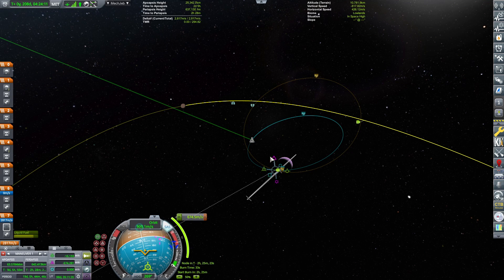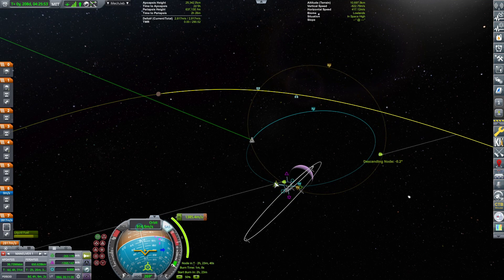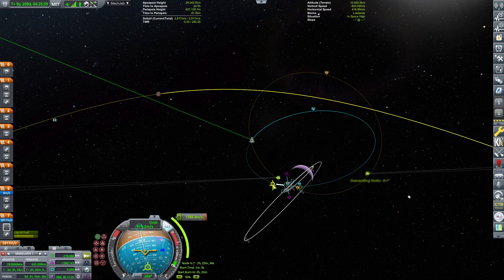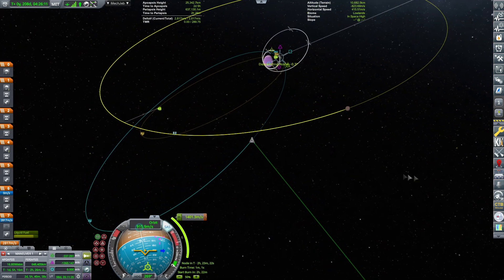674 meters — that's the closest approach. However I want the closest approach to be a little less dramatic, because at these velocities it'll be hard to capture. Let me reduce the periapsis a little bit. Okay, there's the descending node, now even the ascending node — minus 6.5. I'm trying to get it somewhere around 2. After some fiddling we are now at minus 0.2, which almost fills me with confidence.